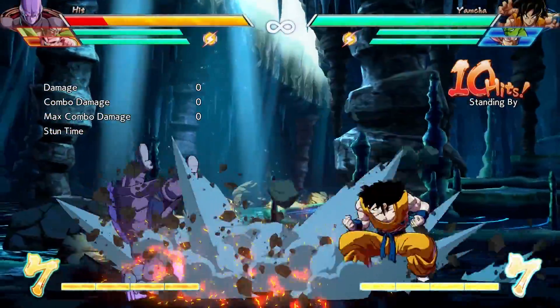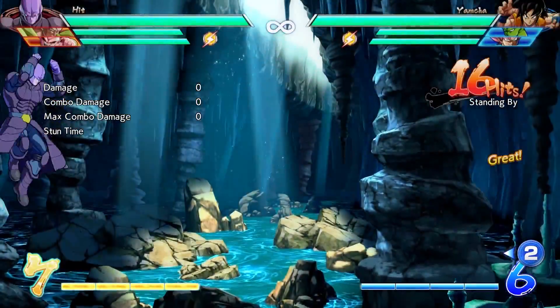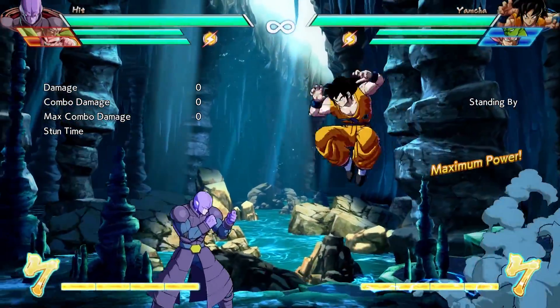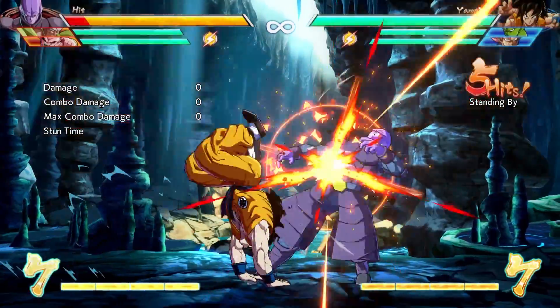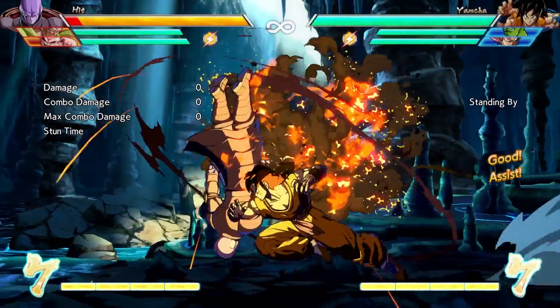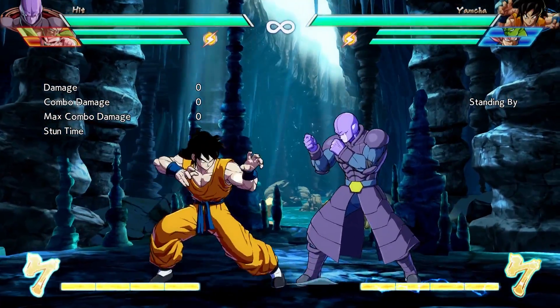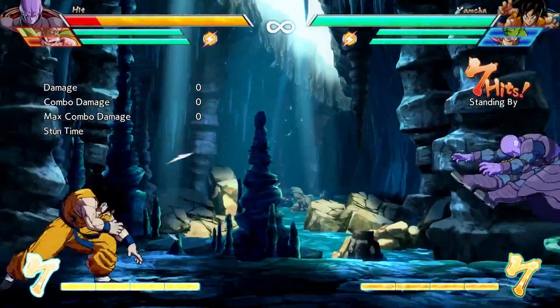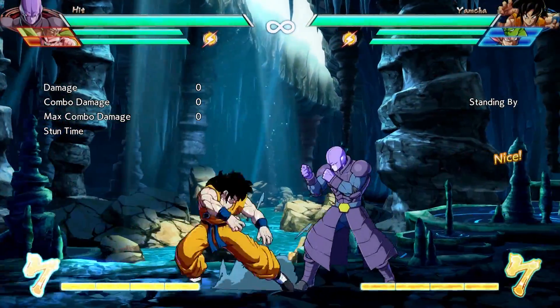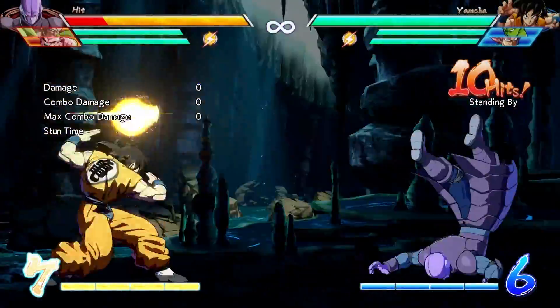One property of auto combos that you're going to want to familiarize yourself with is their unique attacks, especially on block. Some characters have unique cross-ups, unique overheads, or unique lows from their auto combos. But they are often insanely unsafe on block and very easy to punish. So recognize when someone is doing those and punish them accordingly.